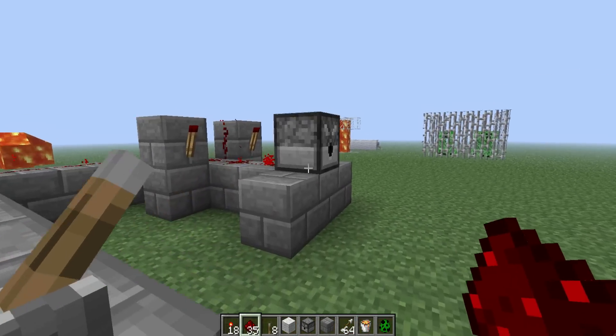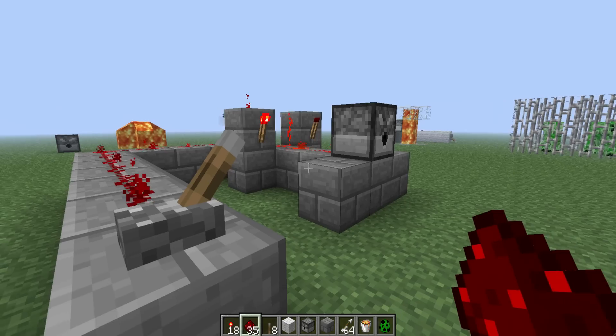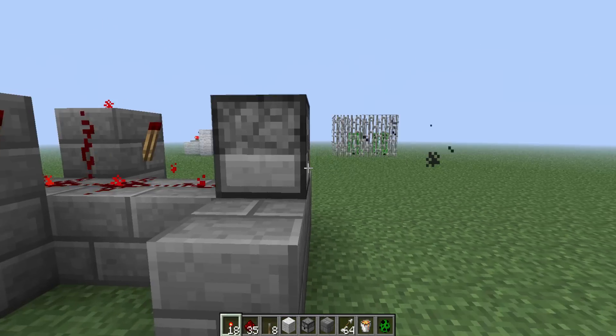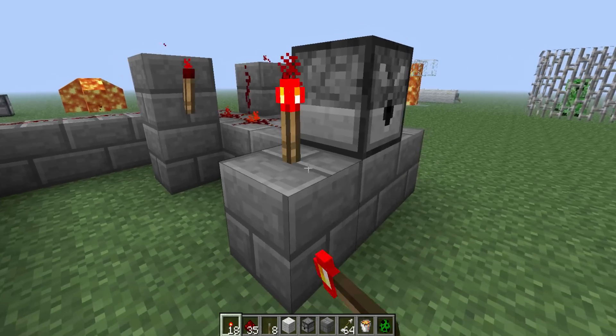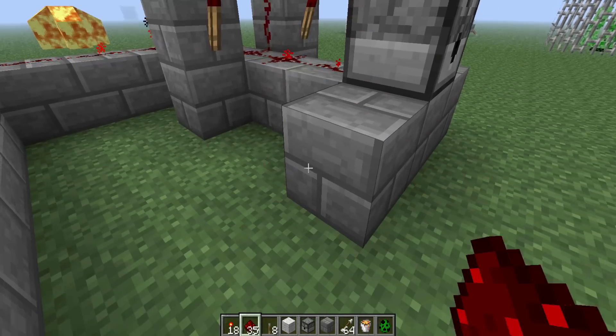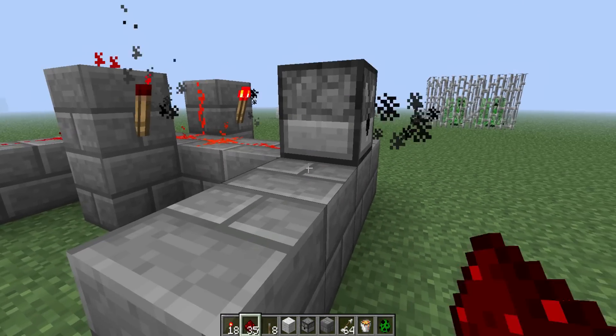There's arrows in there, but it's not firing as fast as the other one. That's because it doesn't have anything powering it. Now the second we add a torch or some kind of power — much faster. It doesn't have to be a torch; it can be redstone dust that's powered as well.